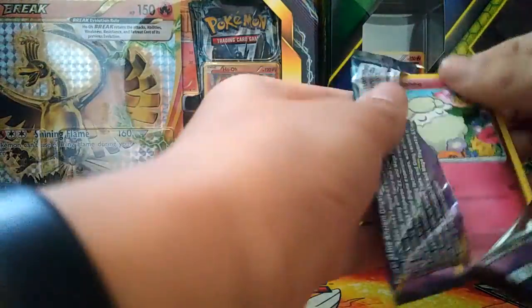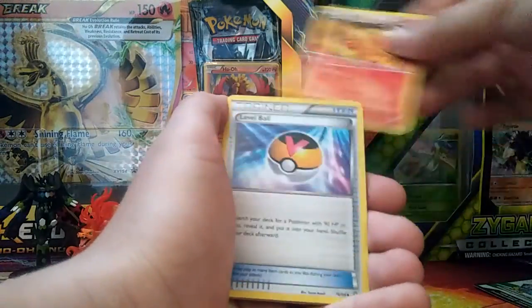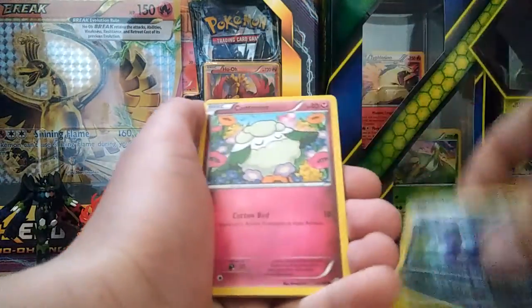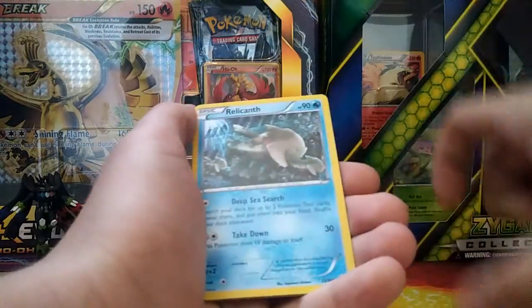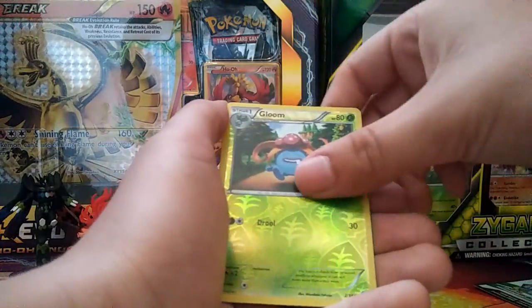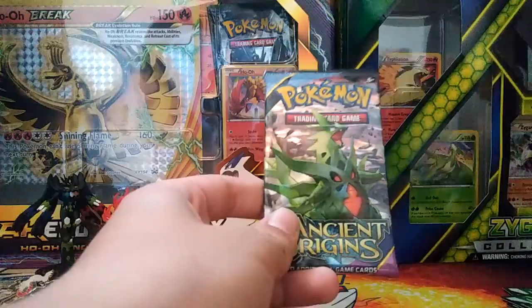Open pack - Raiquaza. Didn't really get the ones I wanted so far, but hopefully I will. Got a Flareon, a Level Ball, a Sableye, a Cottonee, an Eevee, a Persian, a Relicanth, a Porygon, a Glimmer reverse hollow, and a Registeel. Tyranitar pack next - hopefully we get one.